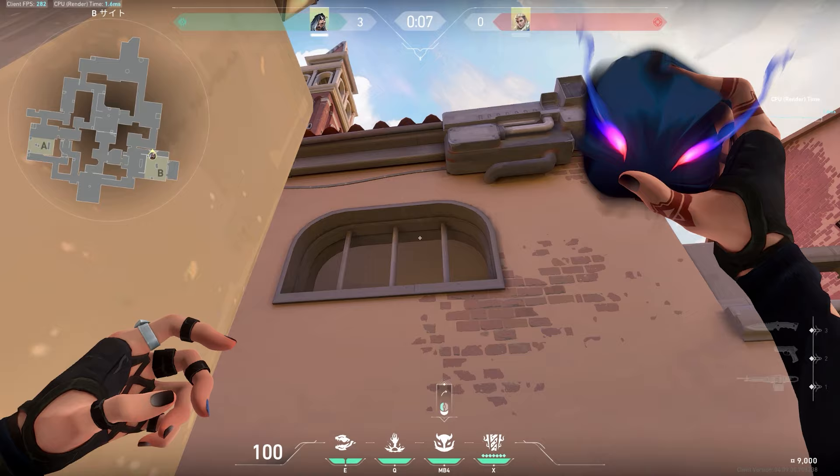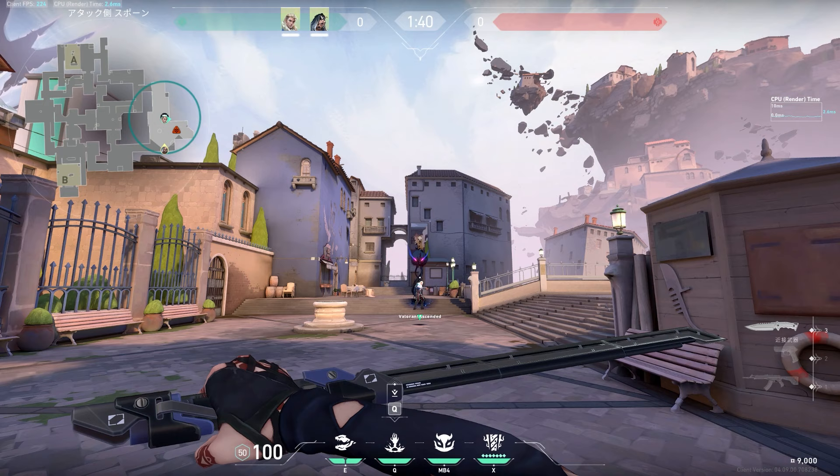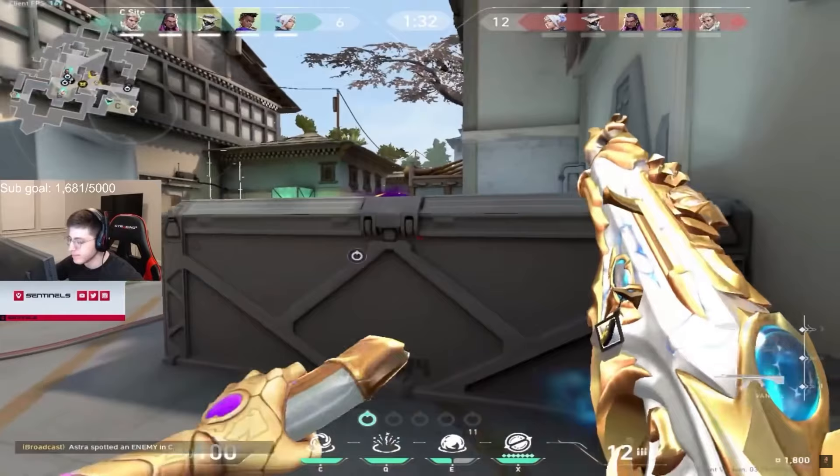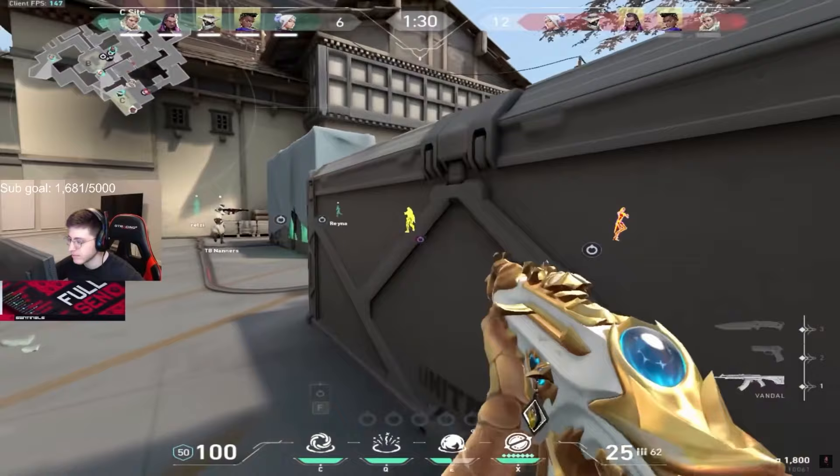This gets even more fun if you are able to combo Haunt with Seize to hold your enemies in place and weaken them to make your wallbang sprays more effective. Haunt and Seize are the exact same projectile, so any lineup you use for one will work for the other.